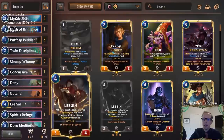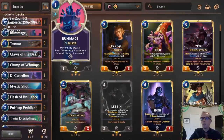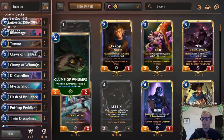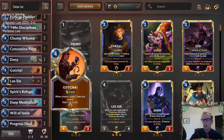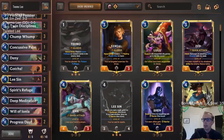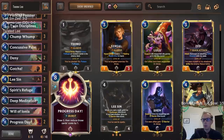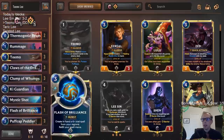Flash of Brilliance is another way to turn on Lee Sin and give you another spell. We have Rummage in case the Flash of Brilliance spell isn't very good, and then all our little burst spells — mushroom clouds, Chump Lump, and stuff like that. We have some Spirit's Refuge for lifesteal, and some good card advantage with two Deep Meditation and Progress Day so we can dig and find what we need.